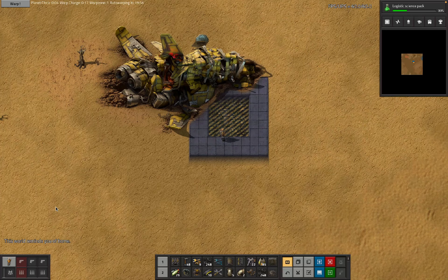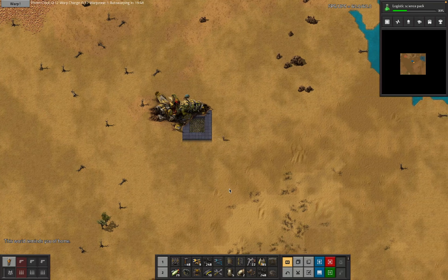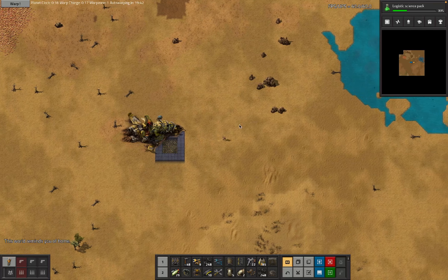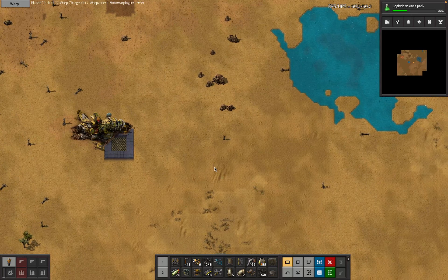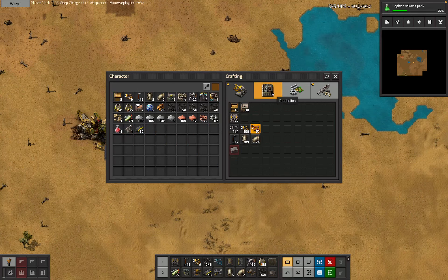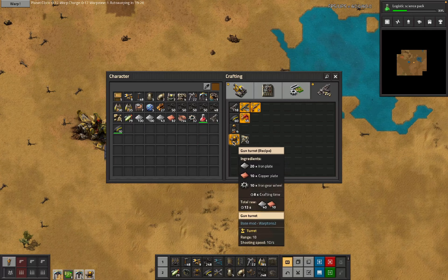Okay, this is a new thing — this is Warptorio, and this is a mod where this little platform will warp me to different places every 20 minutes. But we're probably going to hurry it along faster than that because I worry about getting killed. This is actually the second planet I've been on — I spent about 12 minutes on the first planet and cobbled together some basic stuff. I want more guns.